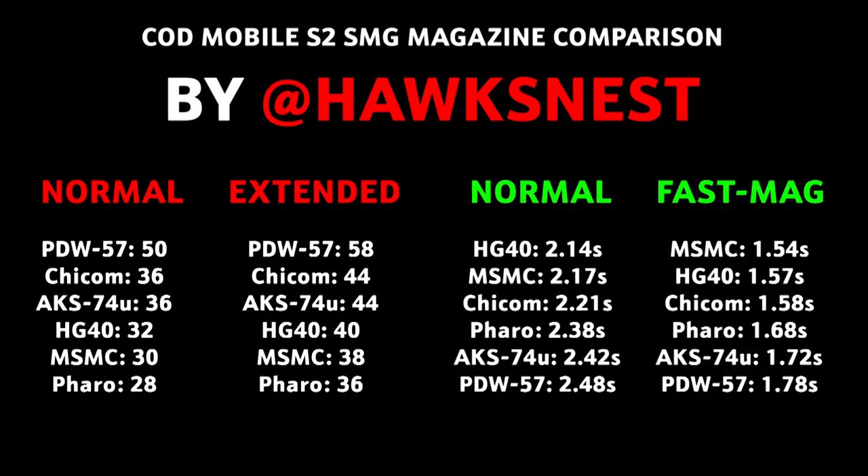Next is a magazine comparison of all the SMGs. The normal magazine size scales from the PDW at 50 down to the Pharaoh at a very low 28. Every single SMG receives an 8-bullet addition with extended mag, so the PDW goes to 58 and the Pharaoh to 36. The reload speed — courtesy of Pathogenesis — shows the HG40 as the fastest, down to the PDW at 2.48 seconds. For fast mag reload speed, the MSMC is fastest at 1.54 seconds and the PDW is slowest at 1.78 seconds.